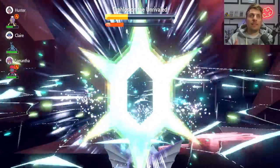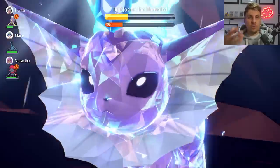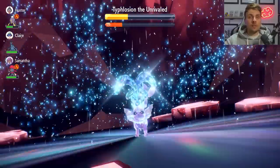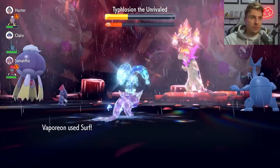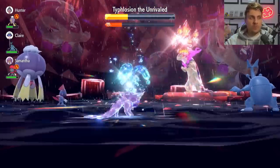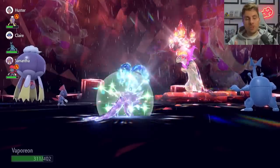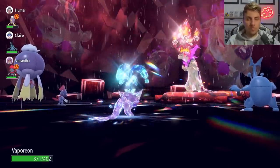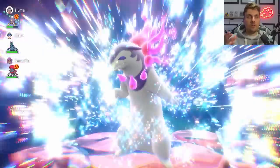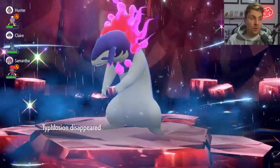To summarize the Vaporeon strategy: when Typhlosion nullifies its own stats, prioritize Fake Tears. When it nullifies your stats after the shield goes up, prioritize Calm Minds. Keep Raindance up as long as possible so Hydration is in effect — this ensures burns don't affect you and Infernal Parade can't get that double damage. Then wait until you can Terastallize and knock out the Typhlosion. Easy as that with Vaporeon, and probably my favorite build featured today.